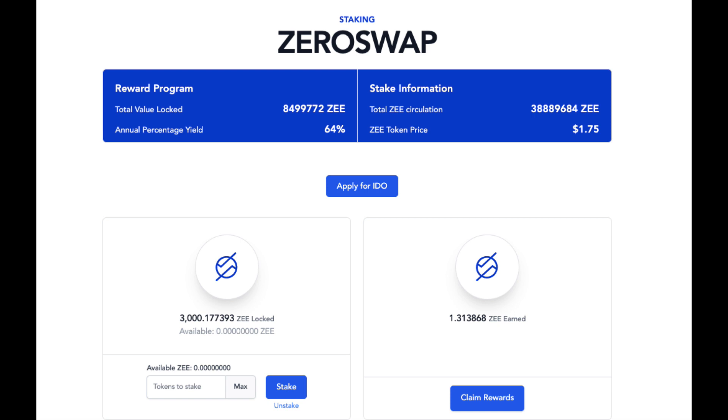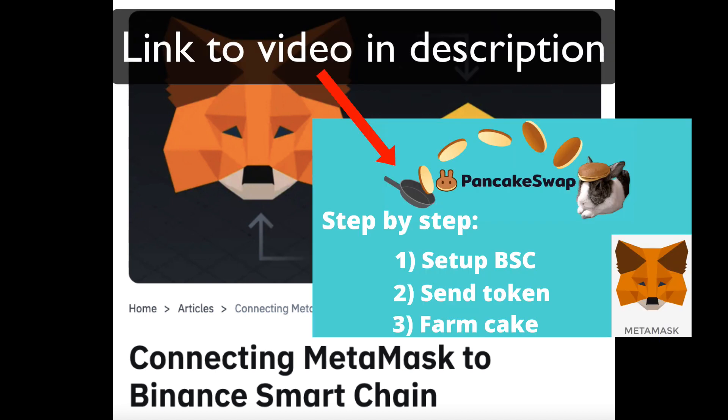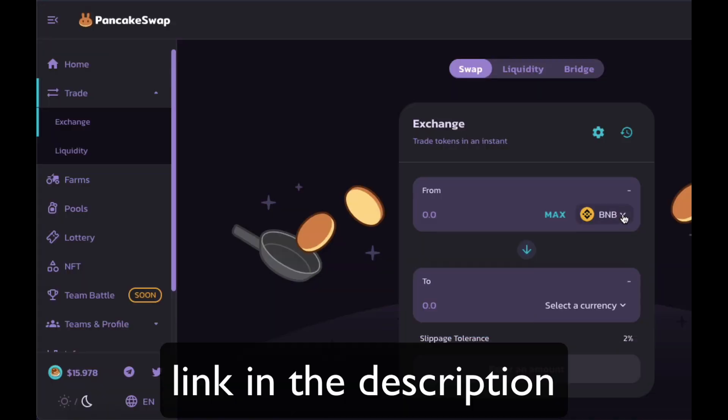Step 1: if your MetaMask is not already set up on the Binance Smart Chain, please check out my simple tutorial in the description. So once you have set up your MetaMask and funded it, please go to PancakeSwap. The link is in the description.